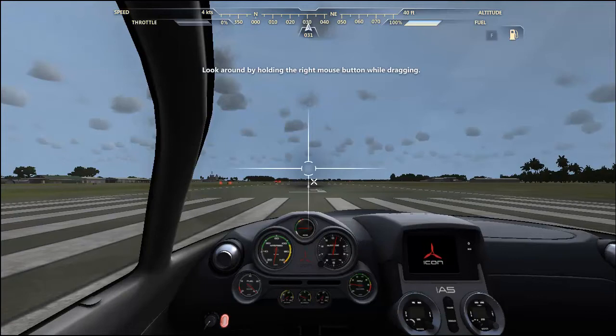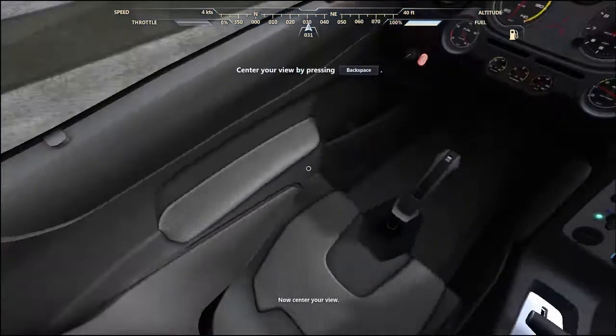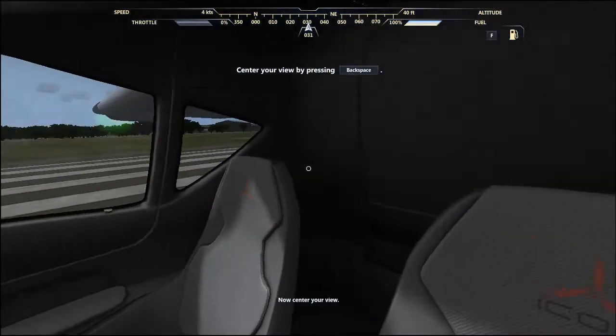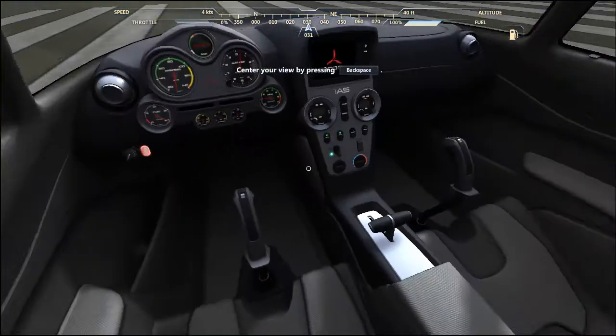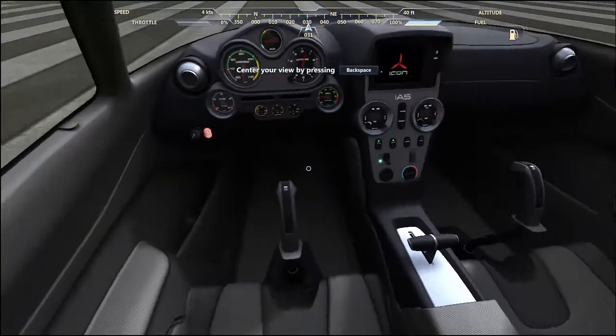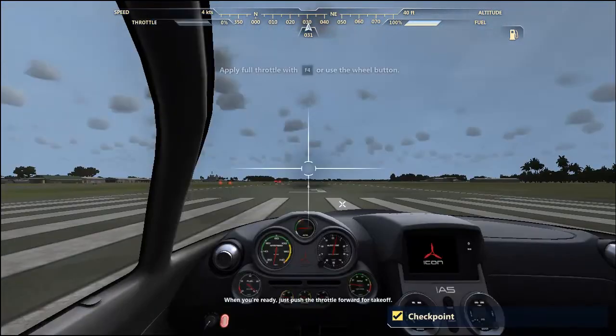Look around by holding the right mouse button while dragging. That's cool. Now center your view. Alright, when you're ready, just push the throttle forward for takeoff.